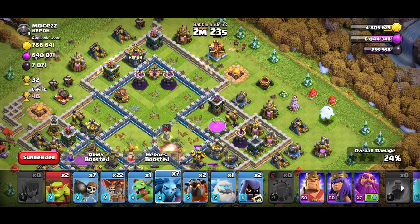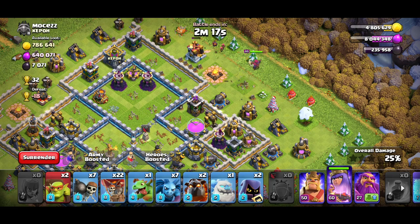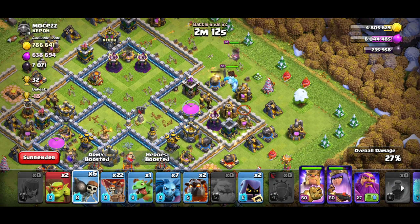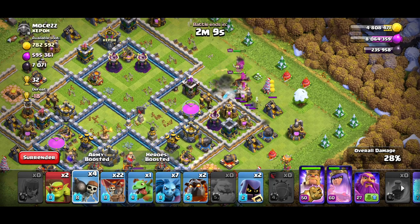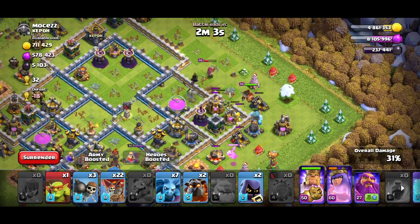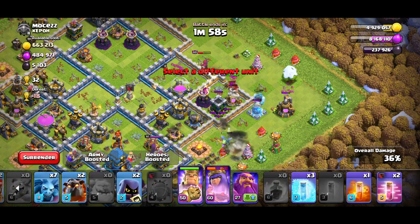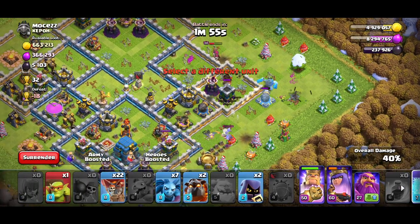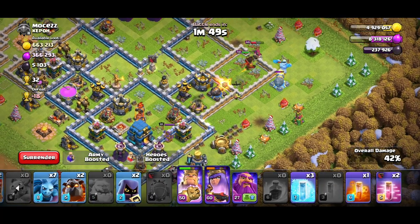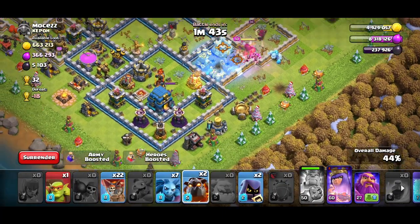When sending heroes, look for areas with no X-walls. The top side has an X-wall and a CC, so it's not ideal. I'm going with king, queen, and ice golem. I drop wall breakers one by one to check for traps since I'm not used to these wall levels yet. Then one goblin opens up the whole side — that goblin was a very nice play.